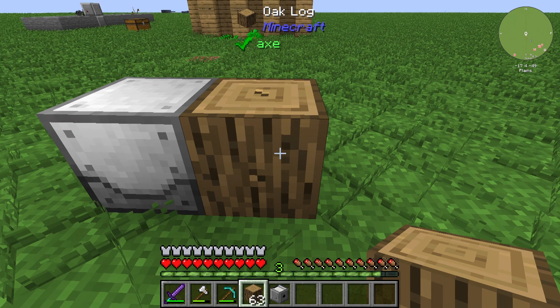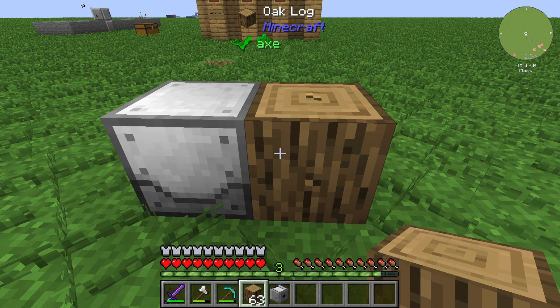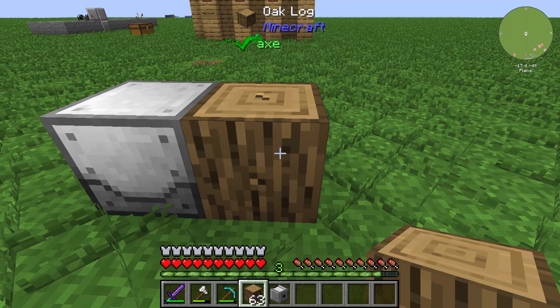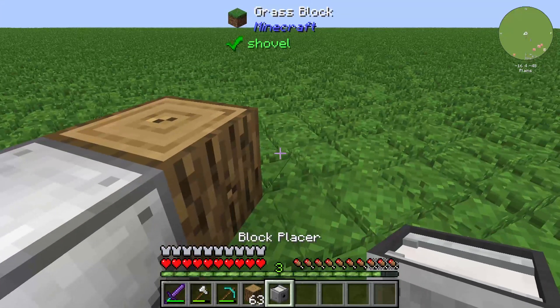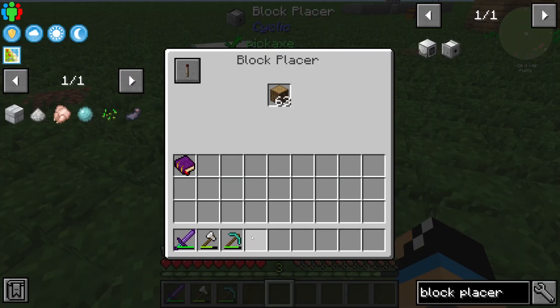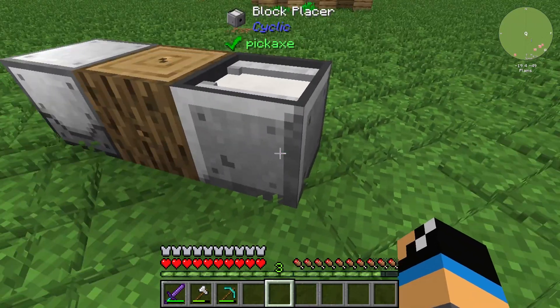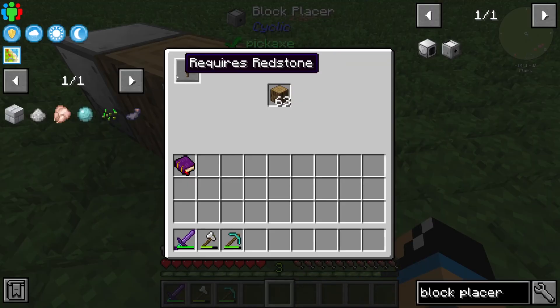After about five to fifteen minutes, the Fluid Extractor will destroy the oak log. So you could use a Block Placer like this — put in your oak log — and use it with your inventory system to keep supplying logs automatically.